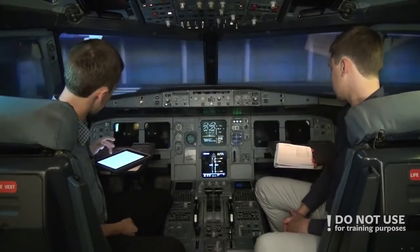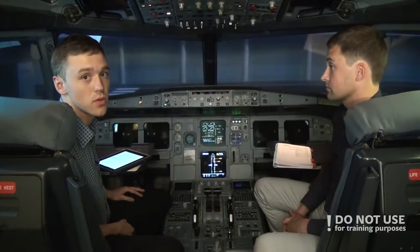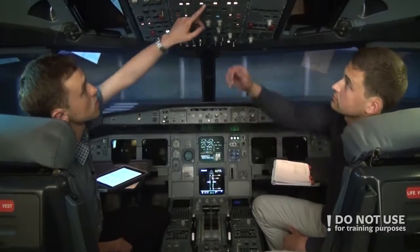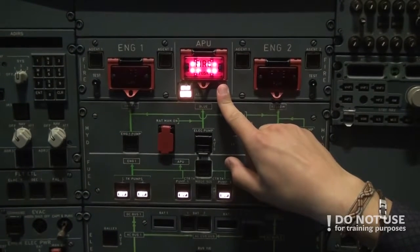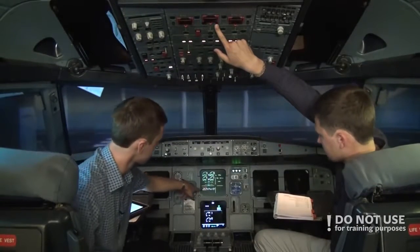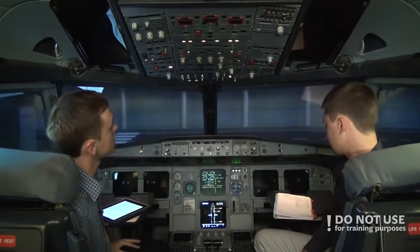After the electrical part, the first thing is to start the APU. Before starting the APU, we check the fire warning. We press test, hold it, and check for fire warning — we have fire warning and the signal, so it's good. We can start the APU.